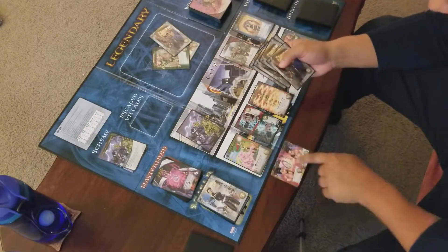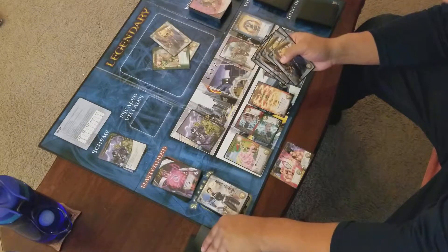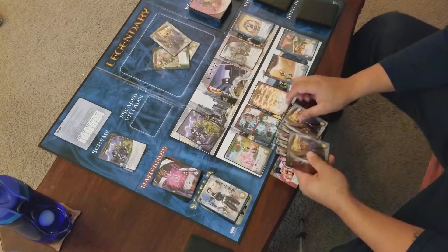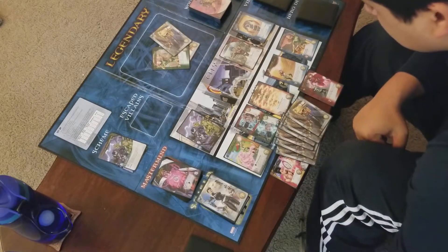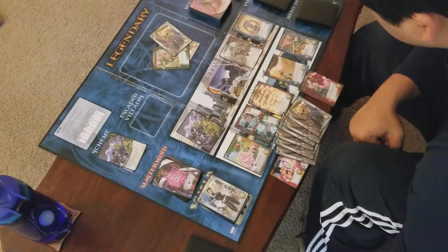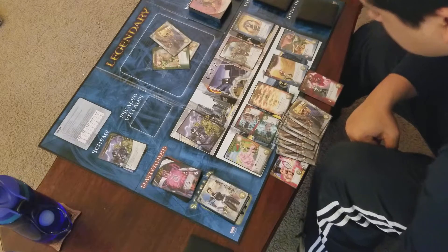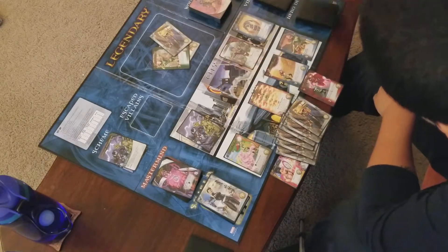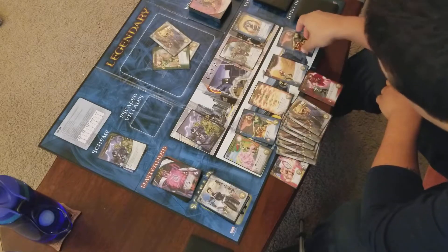I have cards in my discard pile, so I'm gonna use Channeling Time — the yellow side of Legion — and draw two. I've got six buy and two fight. Six buy? Damn. I'm gonna get this guy for two, and I'll get her for four. She's got Soaring Flight, which means you set her aside when you recruit her, and then add her to your hand as an extra card.